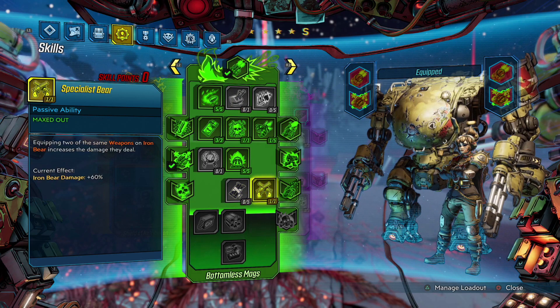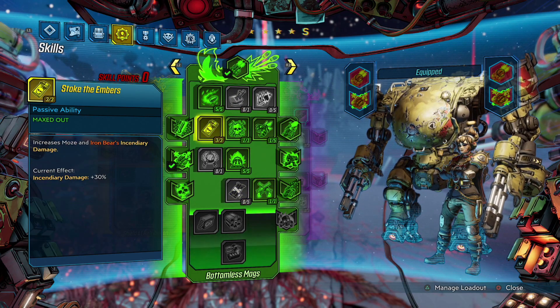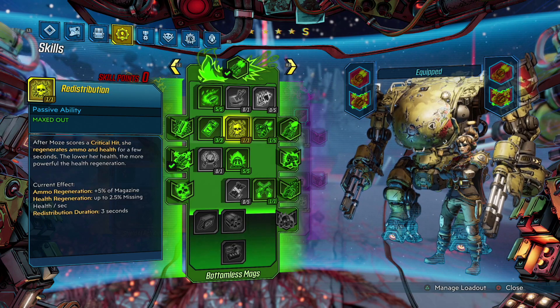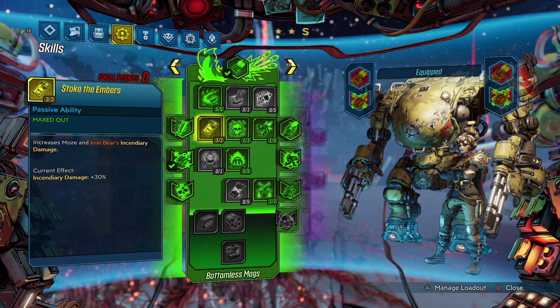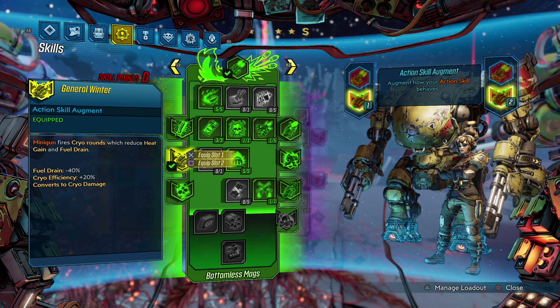First up we have the green tree, and we're going to be going all the way down to Specialist Bear. We're picking up things like Redistribution, Scrappy, and Stoke the Embers for some extra damage. Bear in mind you're going to be in Iron Bear probably 95% of the time, but when you are on cooldown you'll want some other skills. Let Off Steam gives more damage for heat capacity, while General Winter gives more duration and allows you to fire cryo bullets. We're also taking the minigun at the top of this green tree.